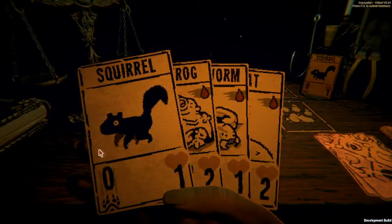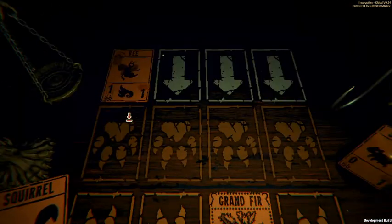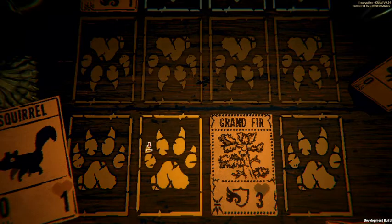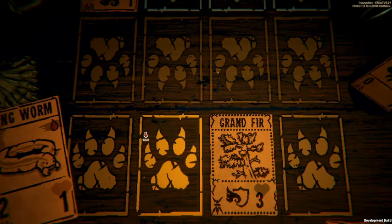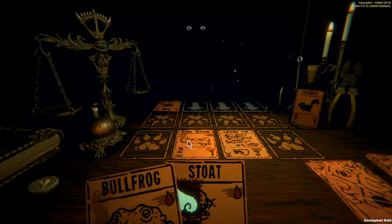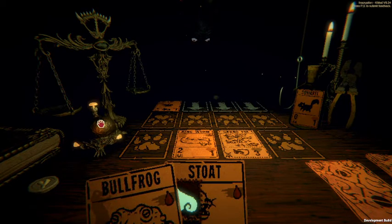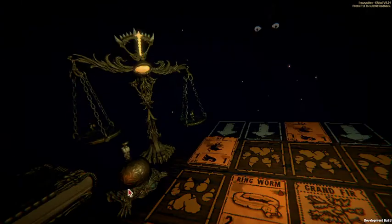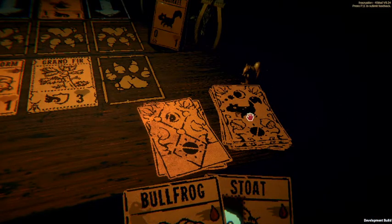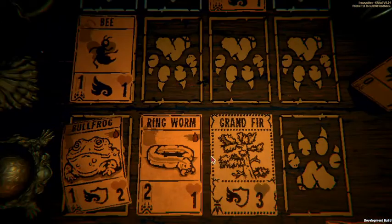At least now the ringworm can hit for two - that's pretty good. What's coming? A bee. Go ahead and put the ringworm out - but it only has one health, that's right. We'll put it here so I don't want the bee to take it out immediately, and then next turn we'll put the bullfrog there. Let the bullfrog take care of that - the other bee is going to be blocked for a bit, we're all good.